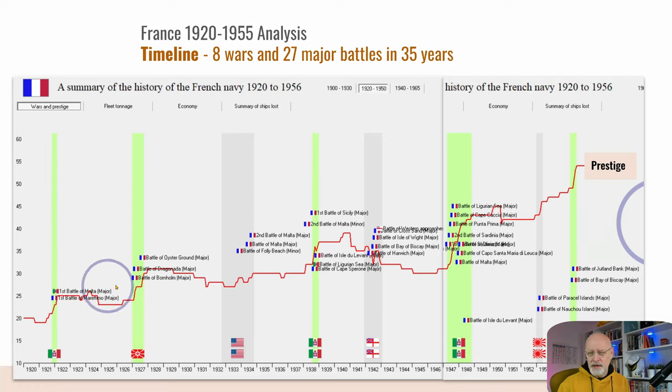Each war generally had major battles. The game gives a couple of battles grey ratings — one to Britain and one to Italy — the Battle of the Western Approaches and the Battle of Malta. I would probably have called them draws. The war with America certainly was a draw, mainly because the Americans just wouldn't come out and fight. The war against Britain was a draw, but kind of a French victory — because the British fleet was substantially more powerful than the French fleet, being able to come out without significant losses and with four out of five battles victorious was a good result.